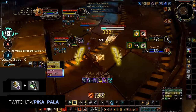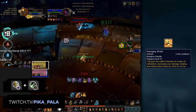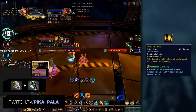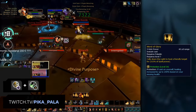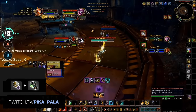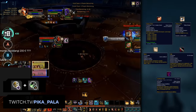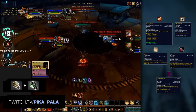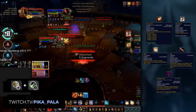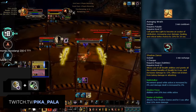Another extremely strong double DPS comp is Ret Paladin Sub Rogue. Ret Paladins have crazy burst during Avenging Wrath, and also extremely high self-healing right now with Word of Glory, allowing you to keep your team alive for quite a long time even as a double DPS comp. However, Ret Paladins are weak to being kited, often having a hard time connecting to a target during their burst window. That's where Sub Rogues come in. With the crazy amount of control a Sub Rogue brings — Kidney Shot, Cheap Shot, Blind, Sap, and Shadowy Duel — you can easily CC someone on the enemy team for a very long time. Your main goal is to force someone on the enemy team to use their Gladiator's Medallion Trinket with a long CC chain, then completely destroy your target with Avenging Wrath and Shadow Dance.